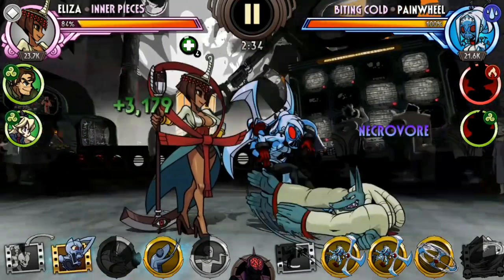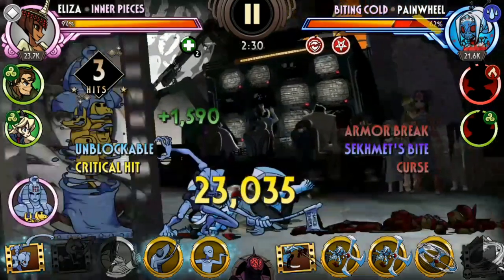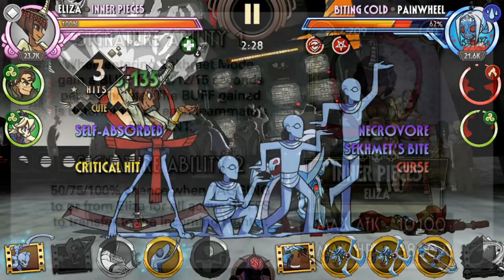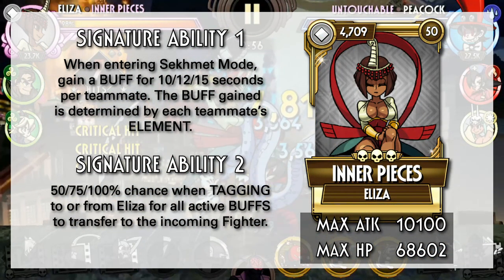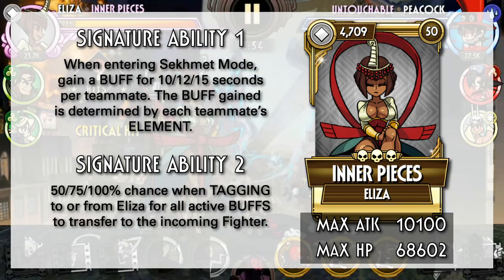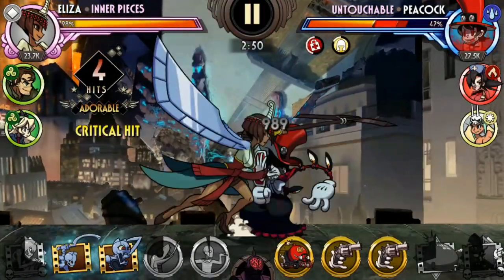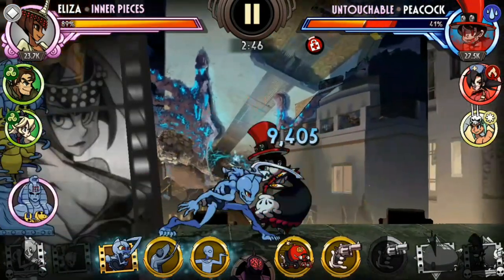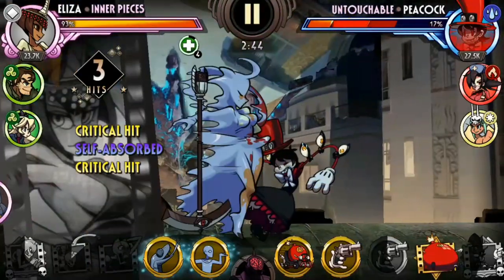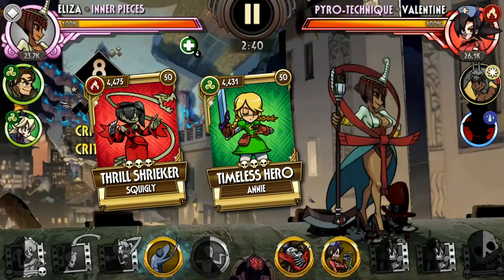Inner Pieces was one of the crucial pieces of the team that enabled Rerun to be a useful support. Her ability to gain various buffs and transfer them to her teammates is absolutely ridiculous and there are so many different team combinations you can potentially use with her. Most of her obvious use cases is to supply variants with certain buffs to unlock parts of their signature ability. The biggest examples of these variants are Thrill of Streaker, Timeless Hero, and Risky Ginger.